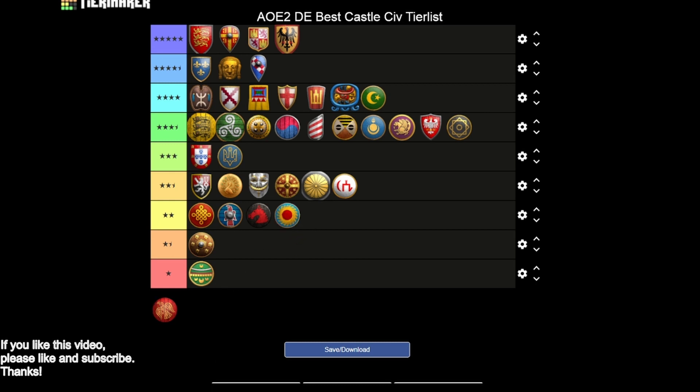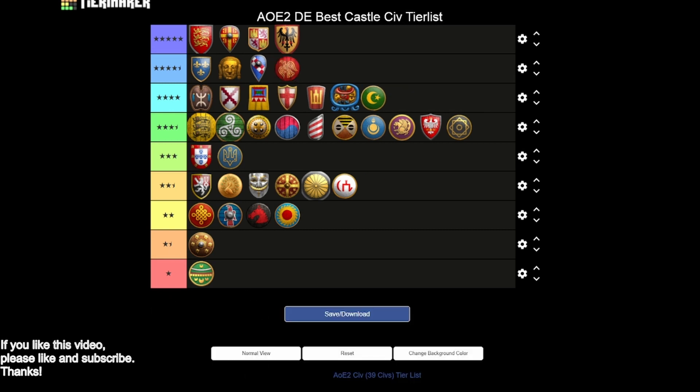Vietnamese are going to be a two star. You're getting Hoardings but miss Masonry and Architecture, so you're lagging a bit behind. You do at least get Siege Engineers, Bracer, and Heated Shot, but still the castles aren't very good. Lastly, Vikings — their castles are very high quality, a good four and a half stars. You basically get everything: all your armor and HP upgrades, Bracer, Siege Engineers, Heated Shot, and Treadmill Crane. You have a good unique unit to take out siege ram pushes. You're missing Herbal Medicine, which kind of sucks, but your Berserkers are healing themselves anyway, so missing Herbal Medicine is probably not the worst thing.